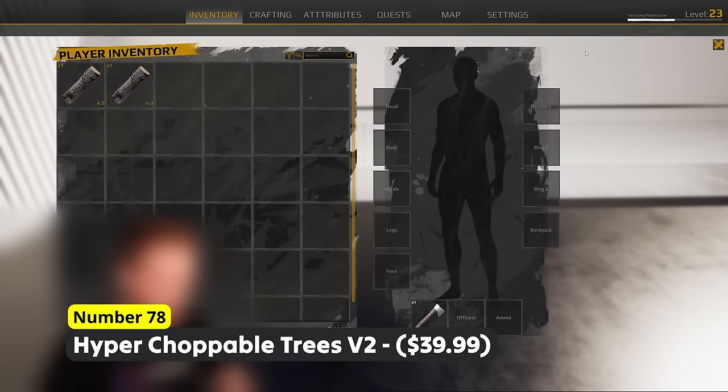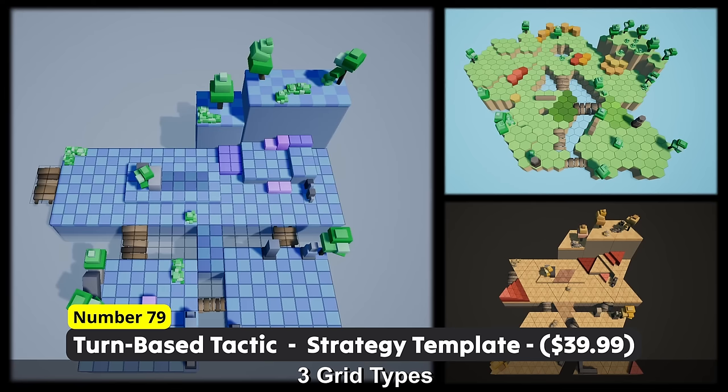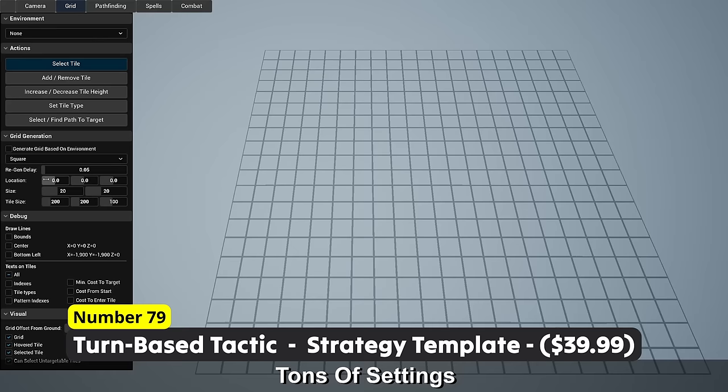Plan your strategy before you begin playing. Number 79: Turn-based Tactic Strategy Template. This game project features a turn-based strategy game on a grid that features top-down camera movement, grid-based pathfinding, tactical AI and many more things.